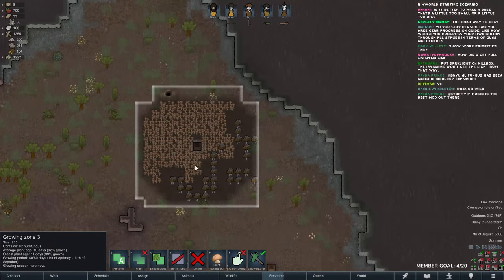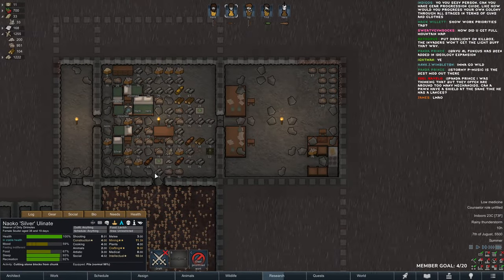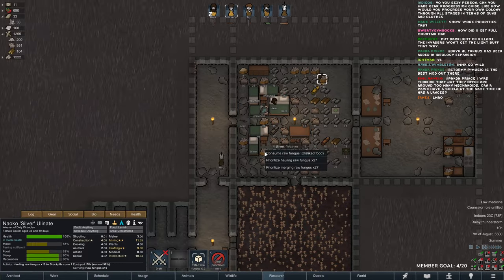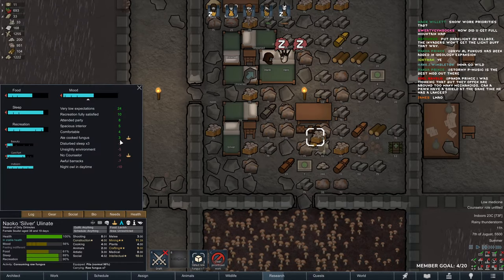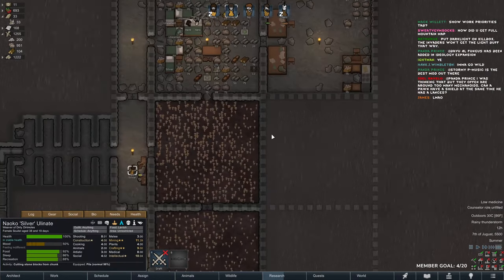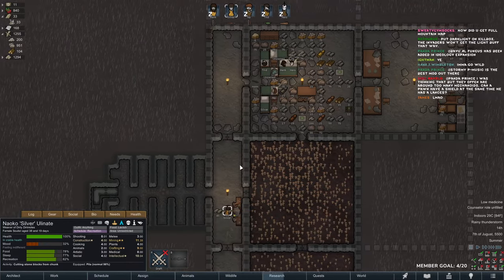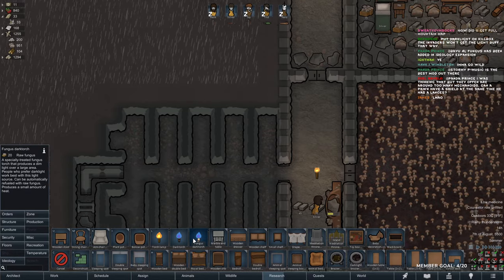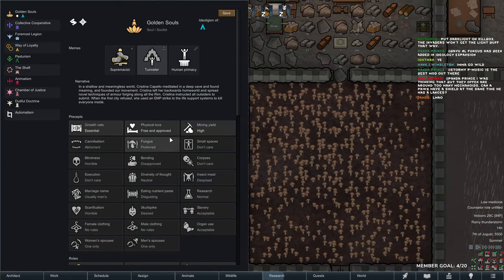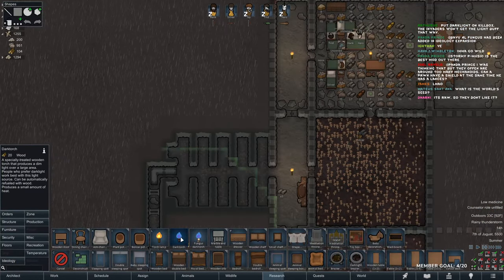Area revealed — we have such good mining, it's insane. How did you get a full mountain map? You just pick a mountainous tile and select terrain 'mountainous' — that's how you get it. I will harvest all of this then we should be good.